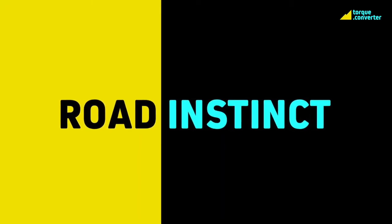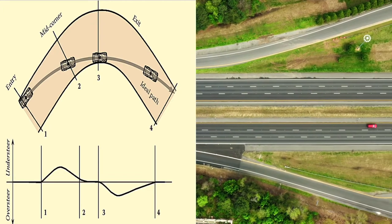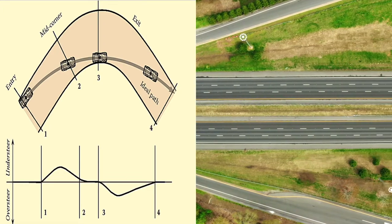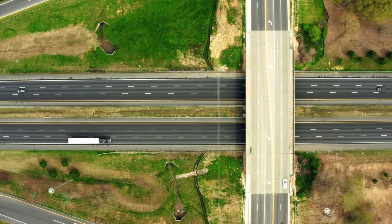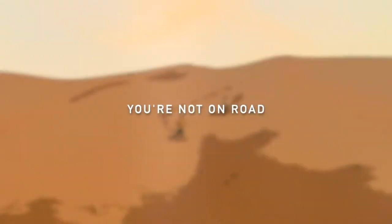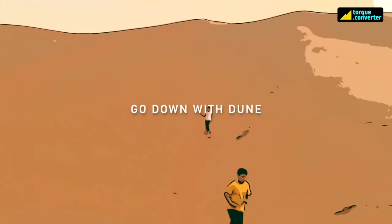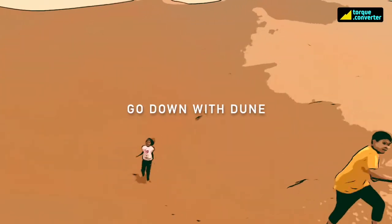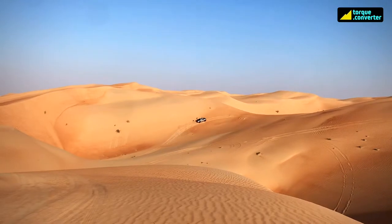When we drive on road and our car starts drifting away, we adjust the steering and bring it back — that is our instinct. And that's exactly what we don't do in the desert. If the dune is pulling the car down on one side, we don't correct it. We respect that gravitational force and turn the steering that side and go down.